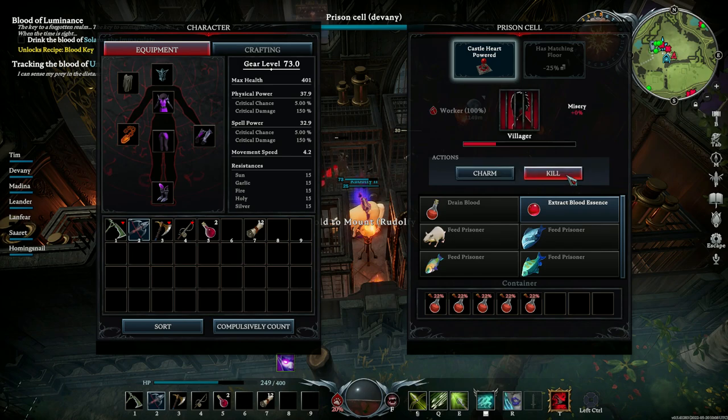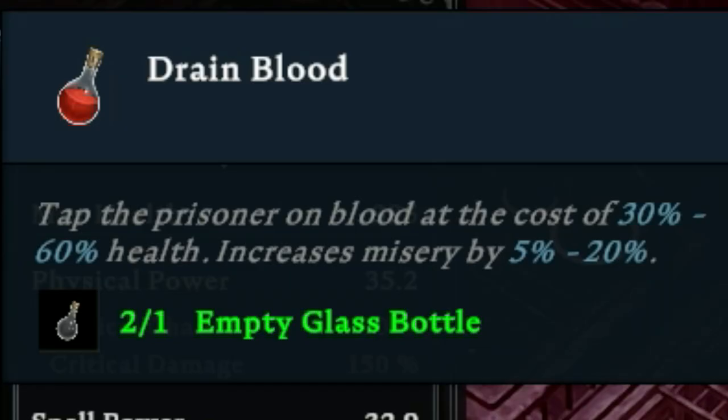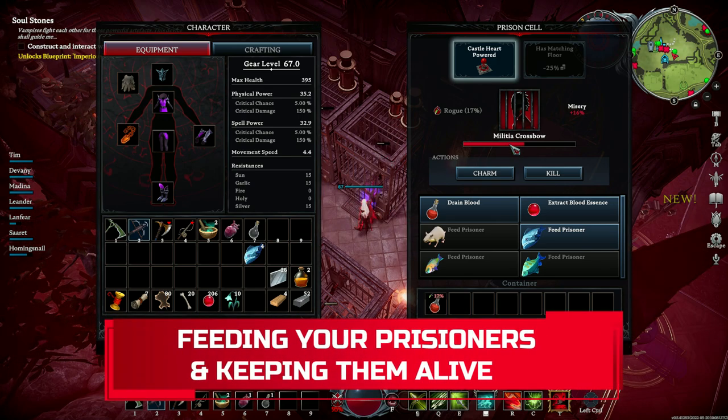Once you populate a cell, you can access new options such as killing your target — a great option when you no longer need a prisoner — or you can choose to charm it again, which allows you to easily move prisoners between cells. You can obviously drain their blood too; that's the main purpose of the previous steps. But draining a target takes away 30 to 60% of their health. Before you go ahead and drain your prisoners to death — we don't want that — let's go over some basics on how to keep them alive.